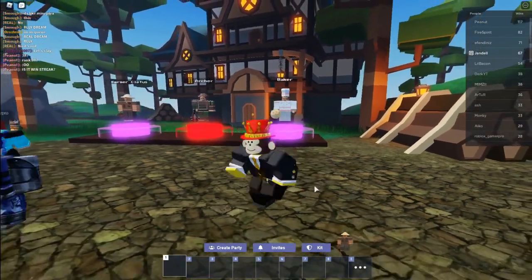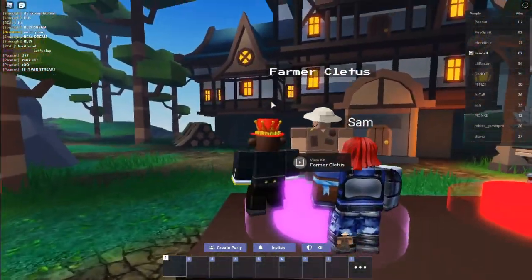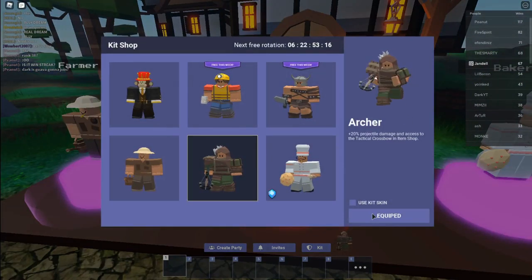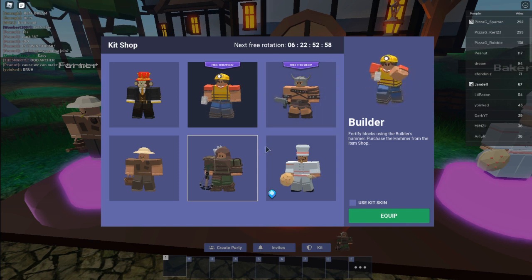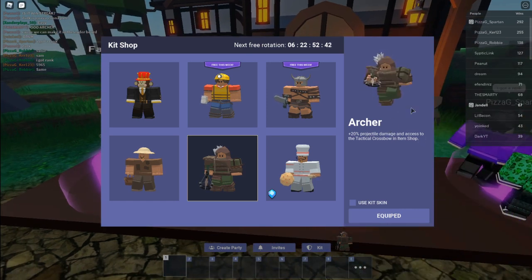Hey guys, Mason here. Welcome back to another video. In this video we're going to be checking out the new Archer kit on Bed Wars. I just realized he looks at me whenever I get close — I think that's new. Their head doesn't turn all the way behind them. This one does cost Robux this week, but I went ahead and bought it. You have free ones for the week and ones you have to buy. The Archer kit gives plus 20 projectile damage and access to a special bow in the item shop.